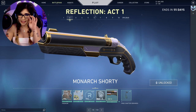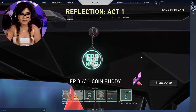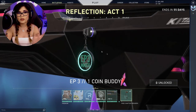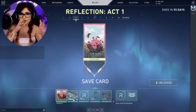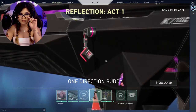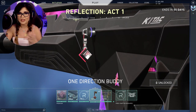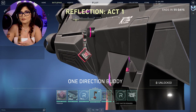Next we have the Coin buddy for episode three — it's a very nice greenish color, which feels similar to the flashbang color of KO that I'll show later. For the third set of the act we have the Save card, which fits a whole cash-flow theme. We have the Max Money spray and more Radiant Points. Then we have the One Direction buddy, which is by far my favorite.